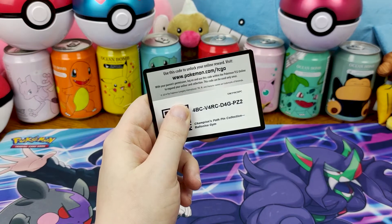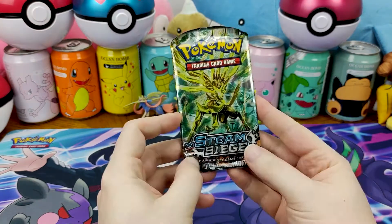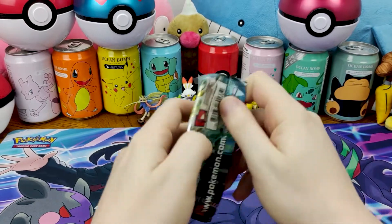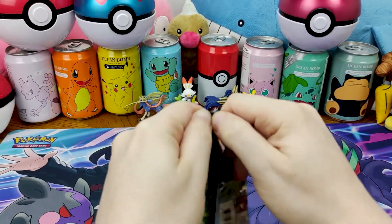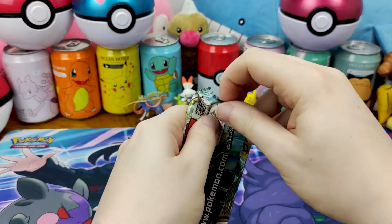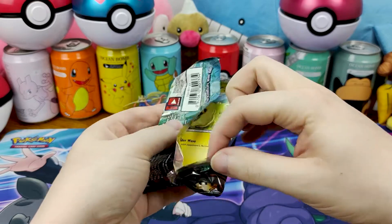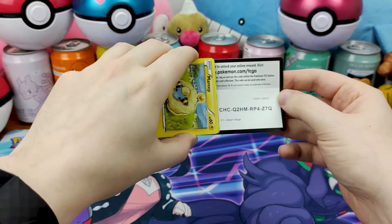Here's the code card for the Hatterene Box — or the Fairy Box. Steam Siege. We've actually had some good luck with Steam Siege. We got, like, one great card. I think Steam Siege gave us that full art Yveltal card. I think it did, anyway.